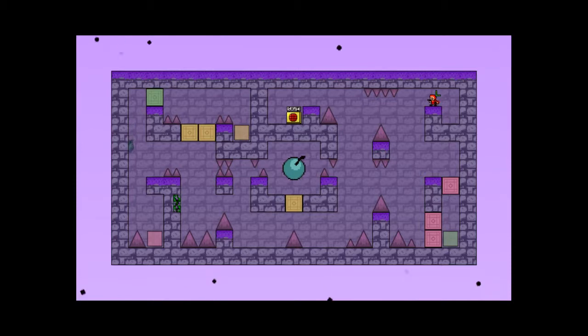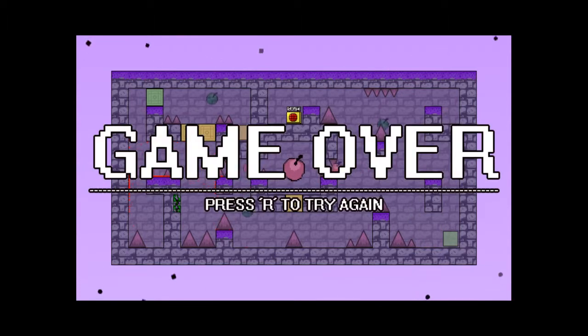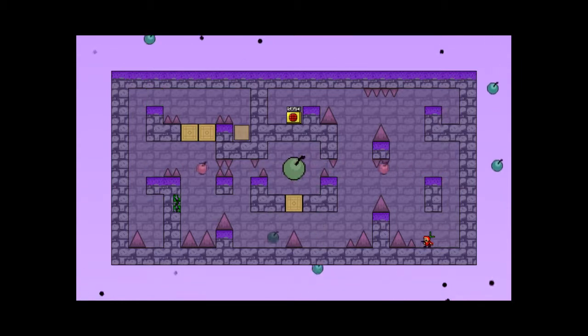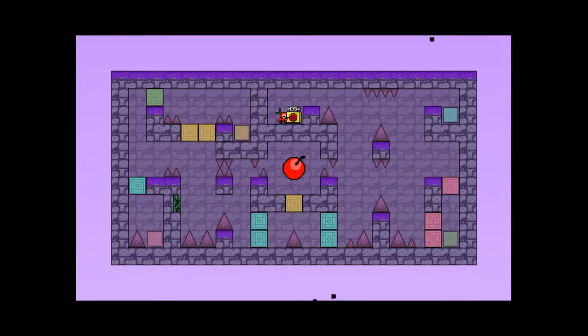Got it — nice! New gimmick. Do those hurt you? Yes indeed. Shouldn't be too much of a problem — the cherry doesn't spawn a lot of them. These ones bounce and the other ones stay, and it gets harder. I thought the previous cherries would get removed but this makes it a lot more interesting. What — that just changed my speed! What is happening in this level? It's interesting though, I love it.